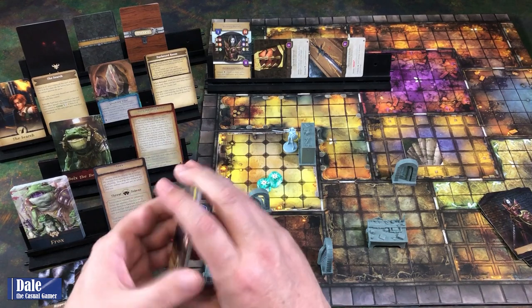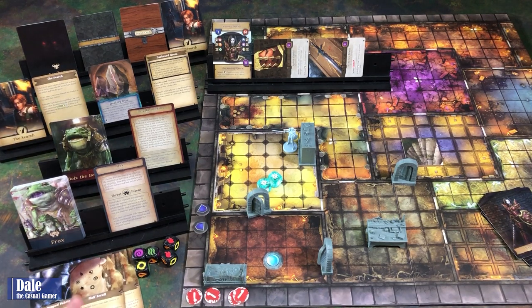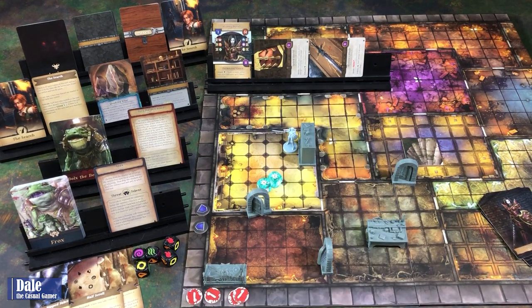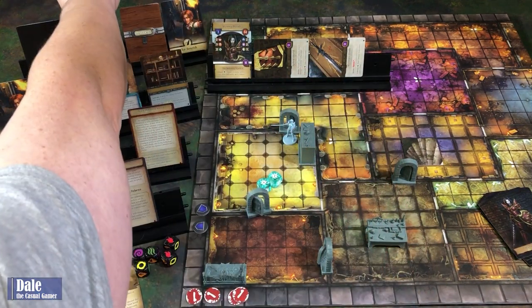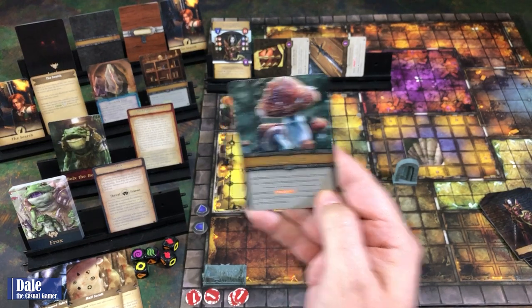So we've got what we need—we just need to find the altar now. Back to our turn. I think we just start running. Movement of one, open a door. Our feature is some fungus—a fungal patch. Hero adjacent to this feature may deal one damage to an enemy in this room.